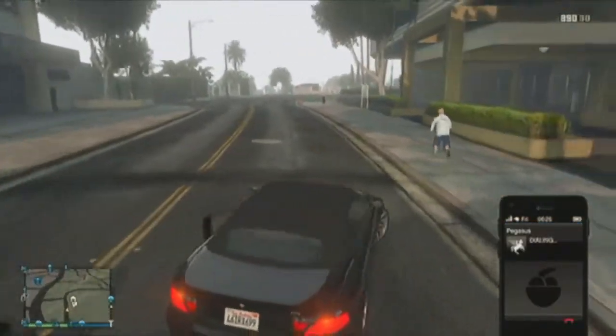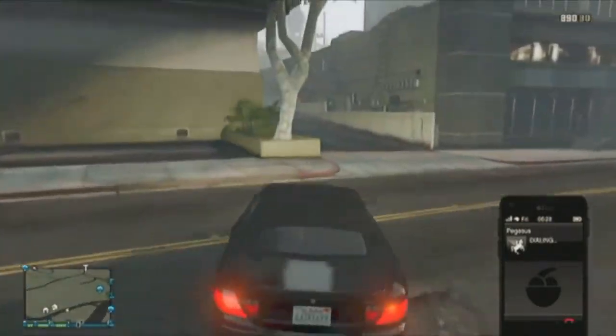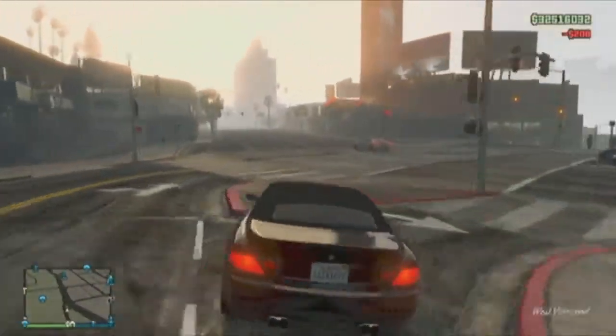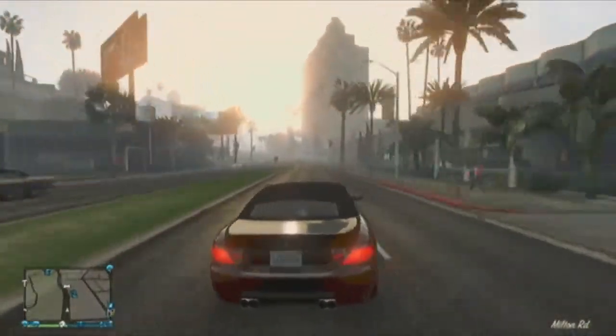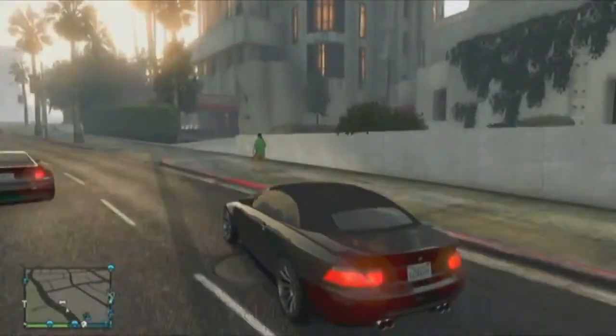Call up Pegasus and order the stretch limo. If you want to buy the stretch, go to the internet, then Travel and Transport, then Southern San Andreas — it's all the way at the bottom. Anyways, you want to sell the car for full price.